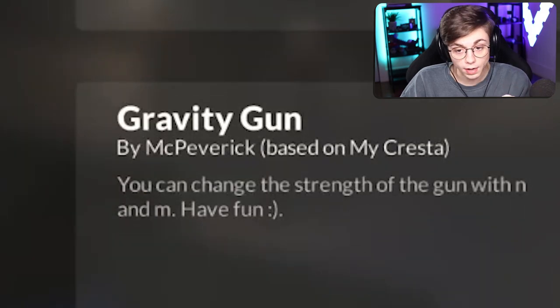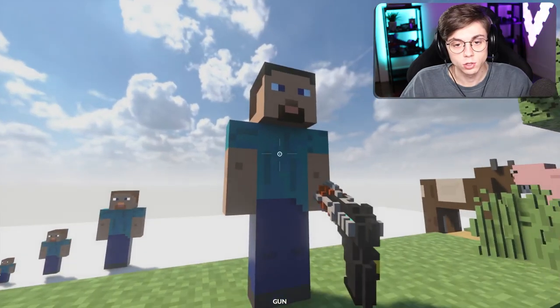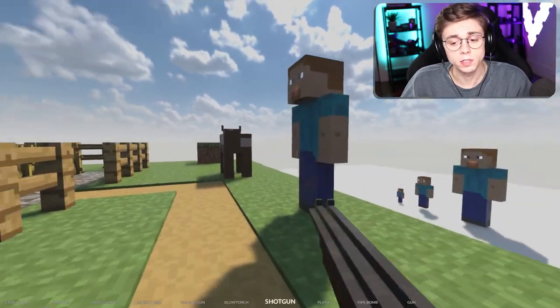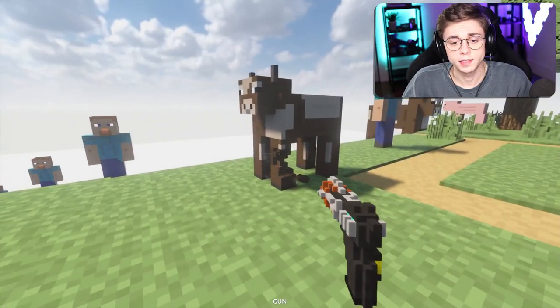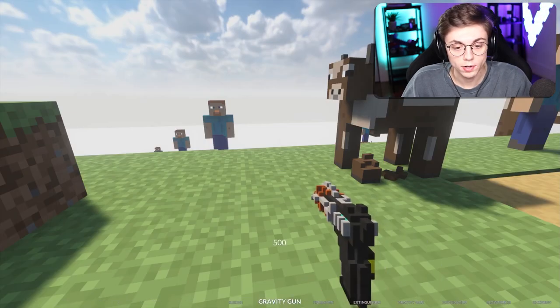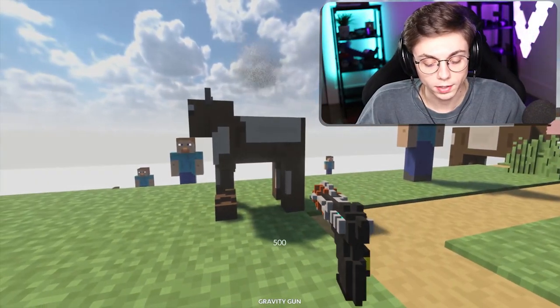I'm going to enable the gravity gun now. Maybe I should go on my Minecraft map. For this mod specifically there were a few more things I had to install just because of how technical it really is, and it doesn't seem like it works at first. But wait — there it is, gravity gun! It does work!